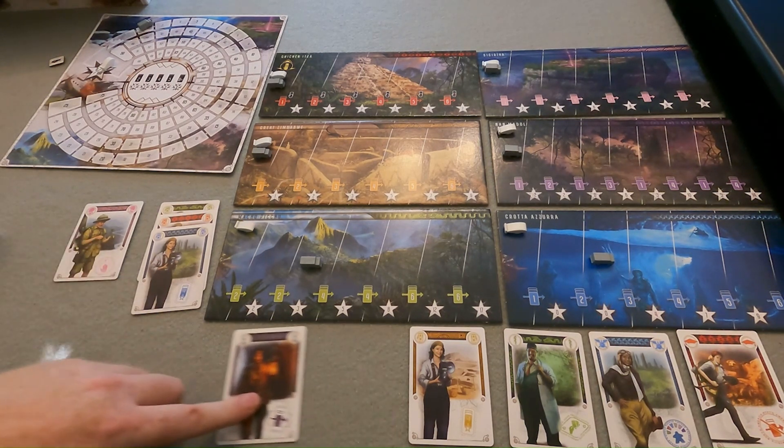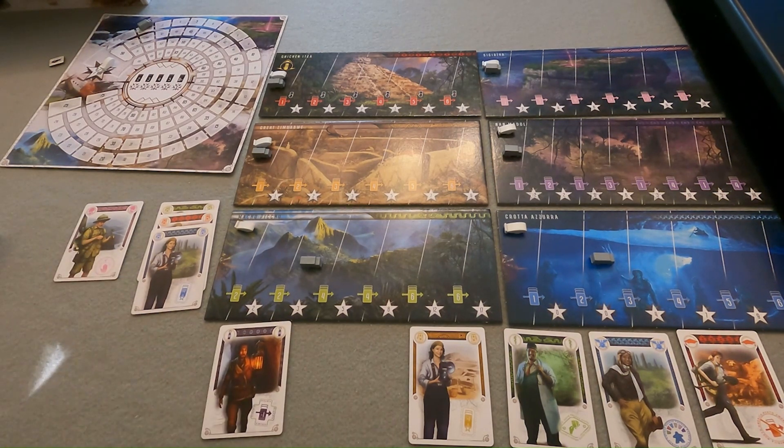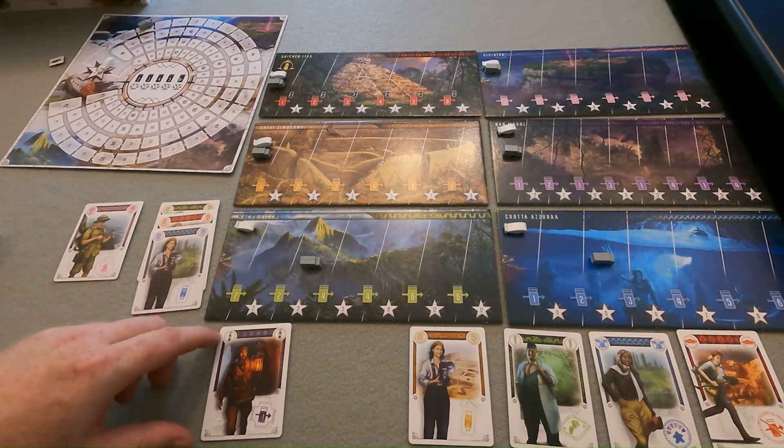In this game, whenever we see a black star it means you score the points immediately. Whenever we see a white star, it means we score during the season end. Whoever holds the frame at the end of the season gains an additional two points and the frame is then returned near the region sites.